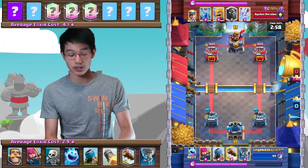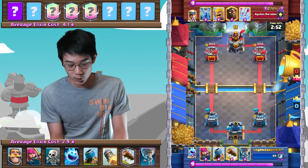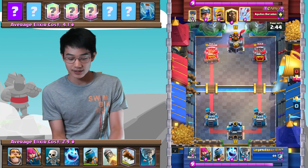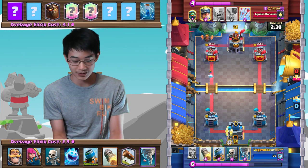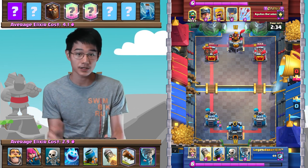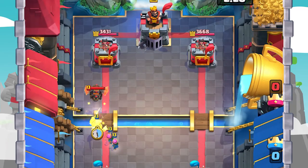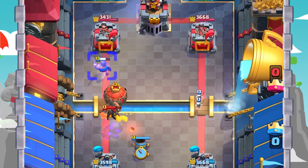Alrighty, so this first match is against a player from the clan Aguilas Dordas. He's obviously using Lava Hound. Starting off he cycles a Zap, so I just go ahead and cycle my Log. He goes ahead and straight up plays Lava Hound as the very first play, which is something you'll experience quite often. Of course, I cycled the Archers as the very first play so that I have the ability to cycle back to a second set of Archers.